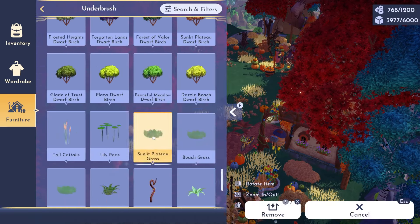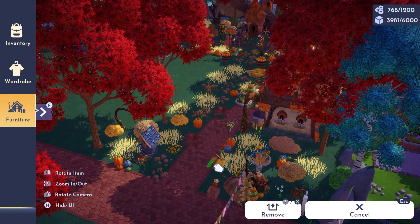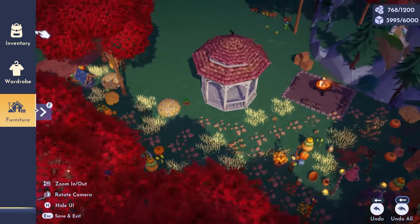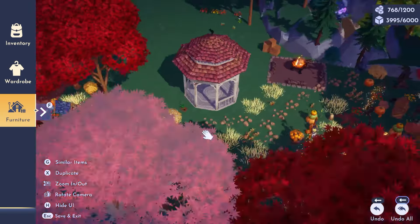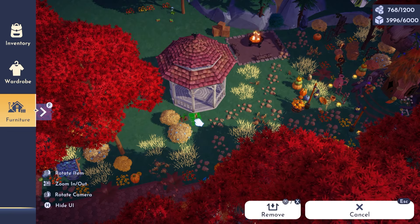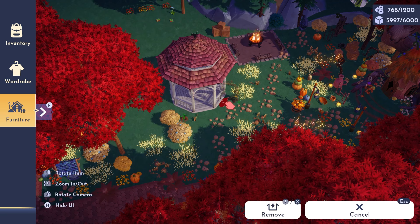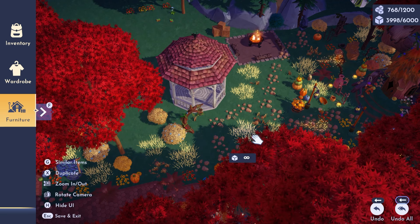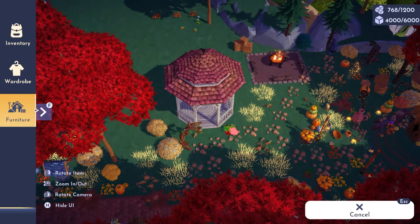I'm just going to keep layering the grass and all of the brown, reds, and rust-colored foliage that we have. And then here is that gazebo — this is like the Halloween gazebo because it has spider webs, but the color on it is very... I don't know, it just looks fall to me. It looks kind of rustic and old, and I thought this was a nice area to put it, so I put it over here. I added another one of those cute lights because I really love those, and then just layered in some more stones and flowers and everything around it.